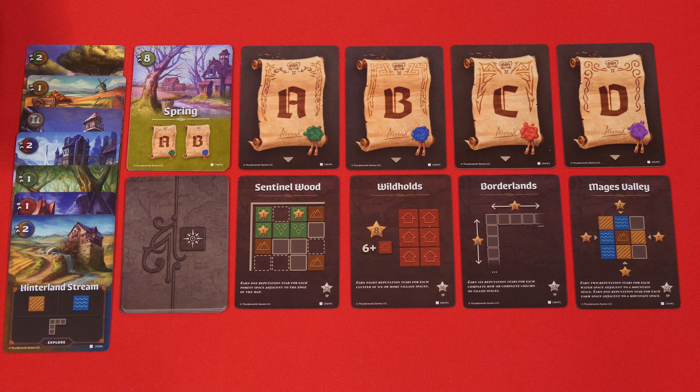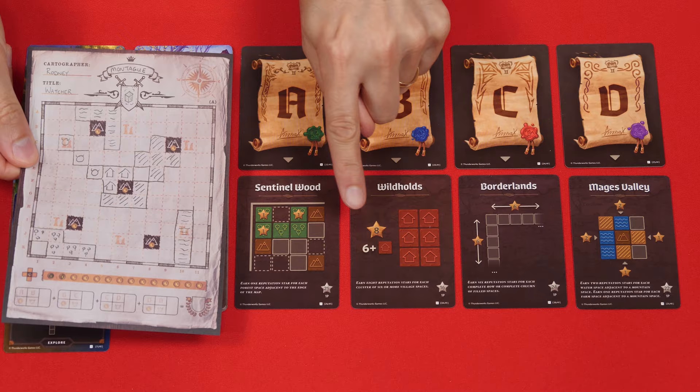Eventually, you'll have revealed enough explorer cards so that during the Check phase the total values shown on them will equal or exceed the value of the current season, which will cause that season to end. When that happens, you'll now gain or lose some points. Look at the season card to see which of the two scoring cards are now to be resolved — here it says A and B, so we'll be scoring these and ignoring any others.